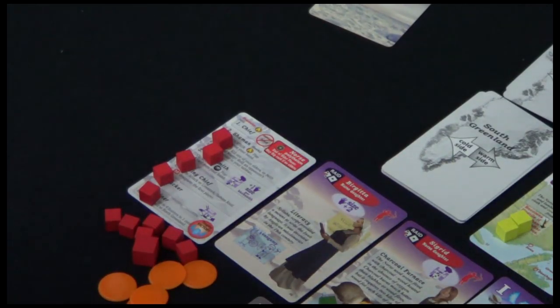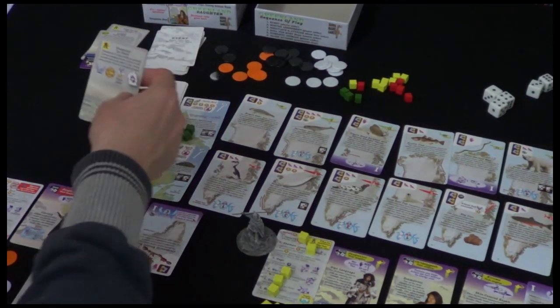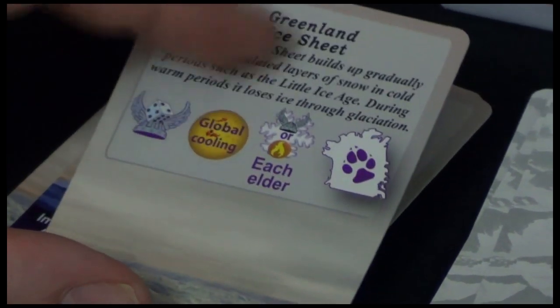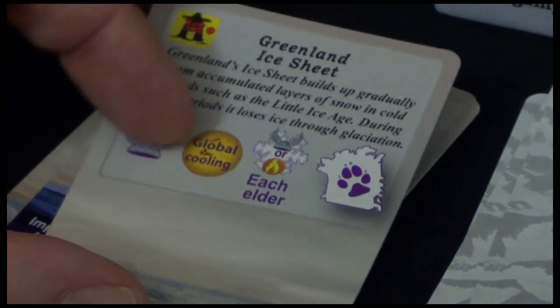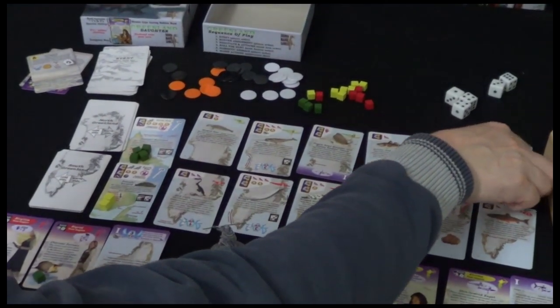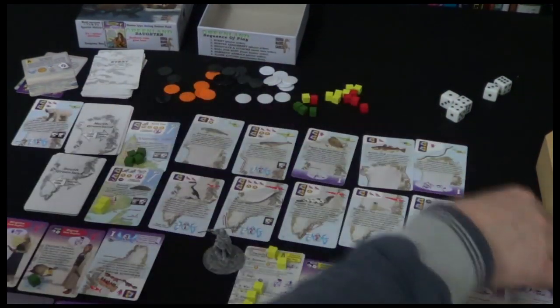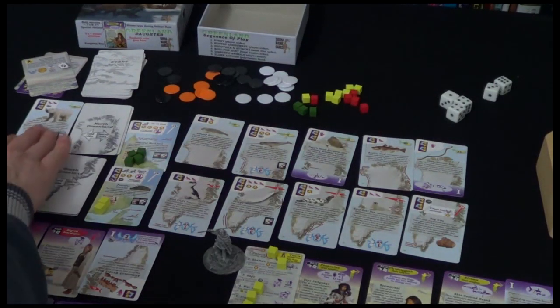Next up is the global cooling. This is going to take the furthest-right warm-side animal and move it to the cold side - this is how things start to cool down. So the polar bear and the arctic char move to the cold side. Now only ones will count as successes, not ones and twos.